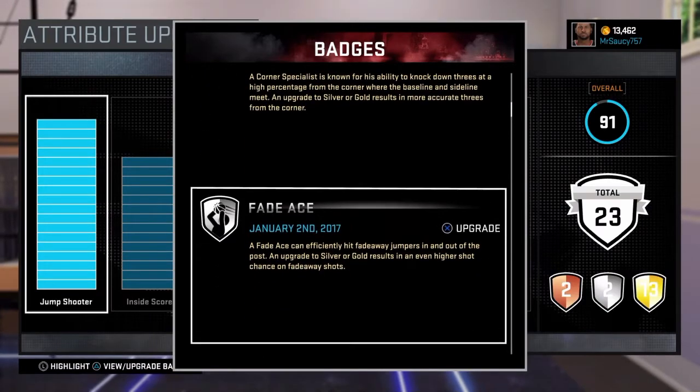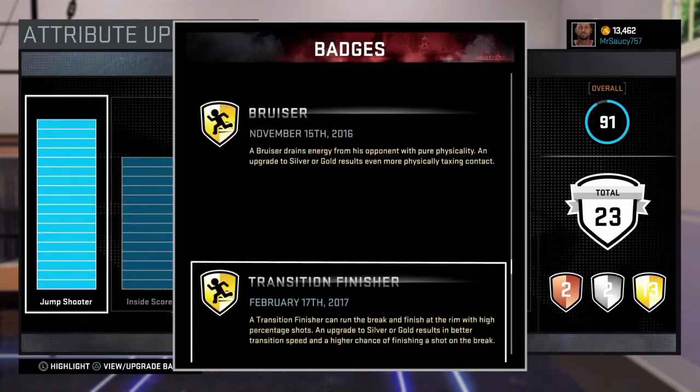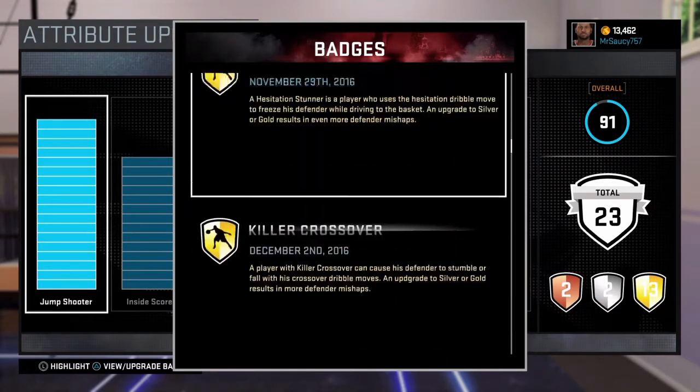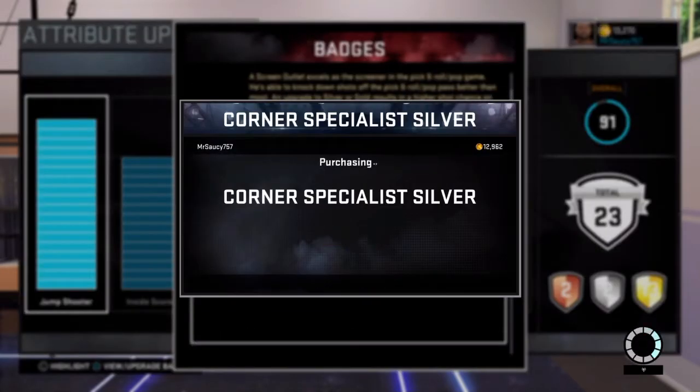And that's my attributes — you don't even need a maxed-out jump shot to do this for real. I already have pickpocket gold, but I'm looking for my corner specialist right now. All right, there it is. I'm going to make that one gold — I'm going to make all my badges gold.